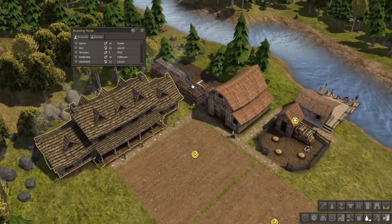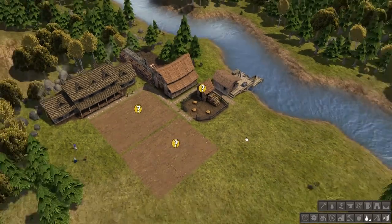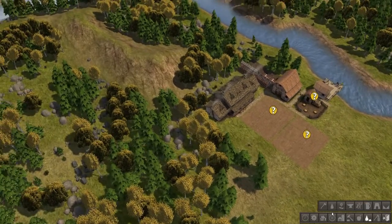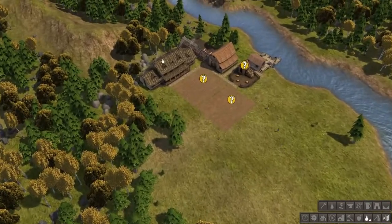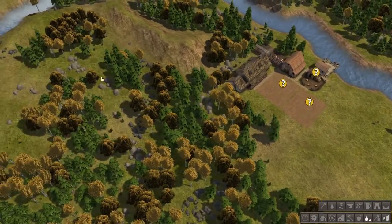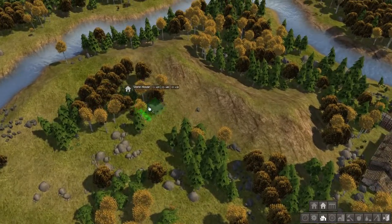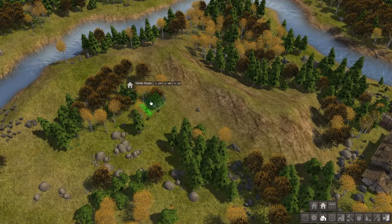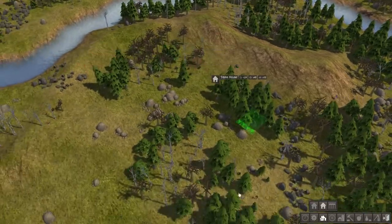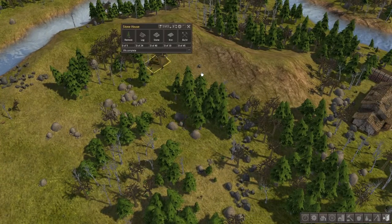How are we doing on firewood? Oh, we're doing more than okay — pull that guy off. Now: homes, homes, homes — where to put them. I don't want them in the middle of all my good stuff here because there are better things to put there. So I'm going to put them off to the side, probably over here. Stone home — we'll put it there and build a neighborhood over here.